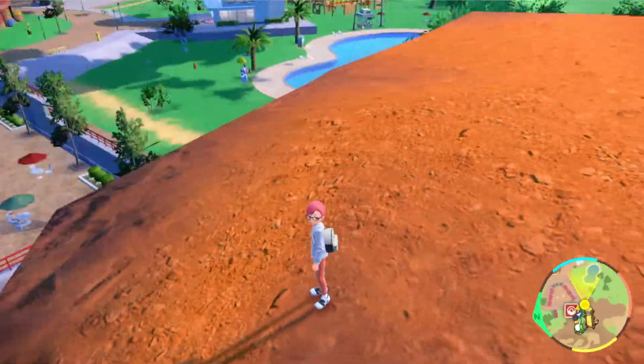Number five is going to be very close to the city of Los Platos. You can just fly to the Pokemon Center there and climb up the mountainside just south of it. That'll lead you to a pond that is the start of a waterfall, as well as the purple stake here overlooking the city.